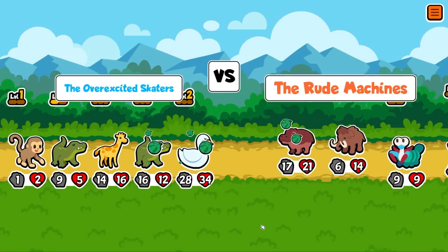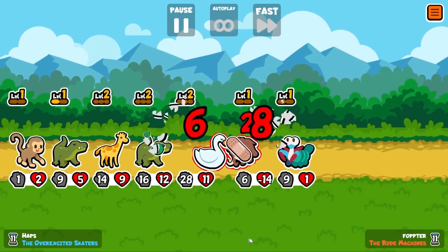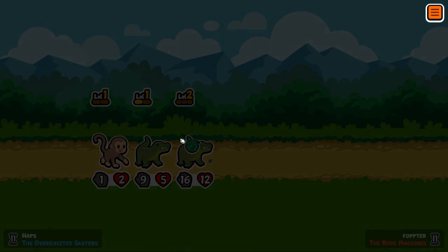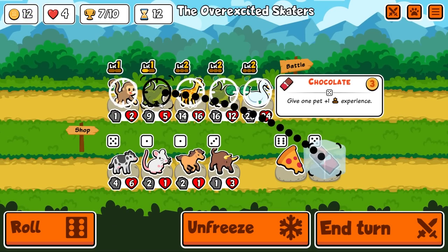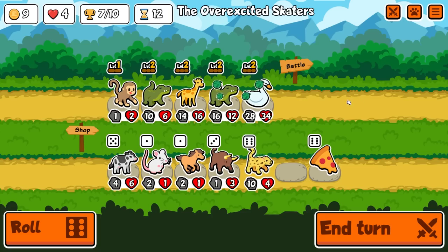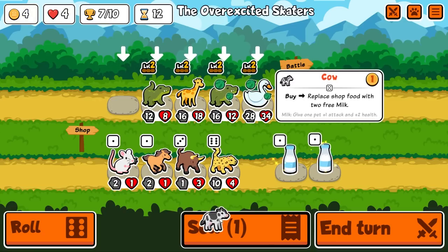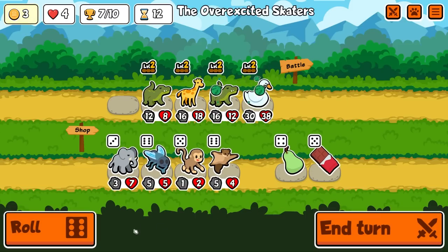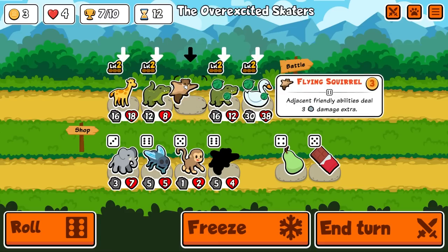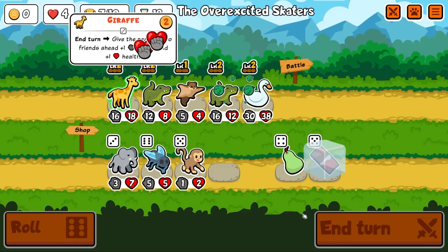So we're going to have two level two crocodiles — we do get a little bit of sniping. Clears out the back. You take down our giraffe, of course — it takes down any level three or lower. Let's level you. I don't think I'm taking either of those. We do this — then we buy, sell you. Roll it. We could hold the melon, but I'm going to roll it again. You're kind of nice — we bring you in here. That feels kind of good.